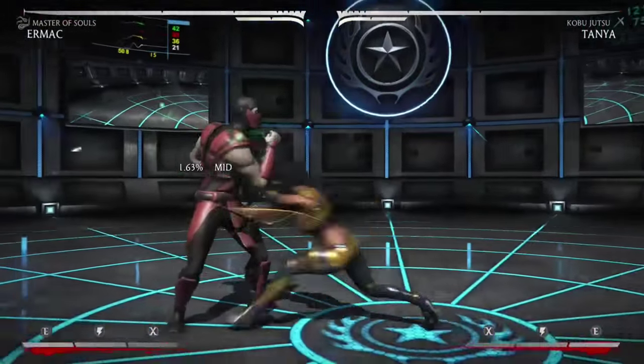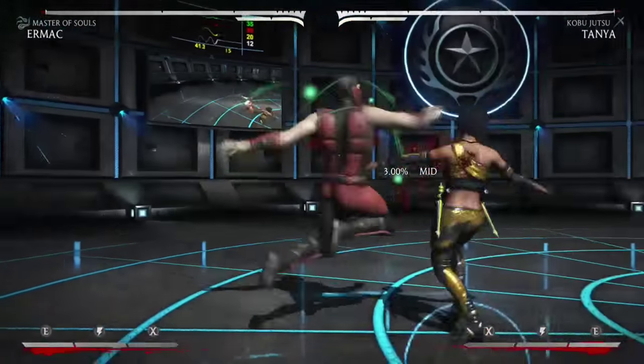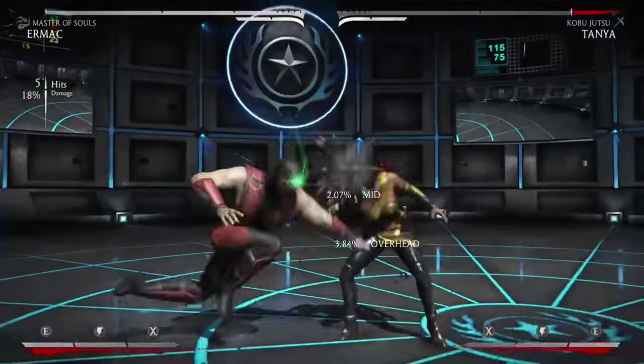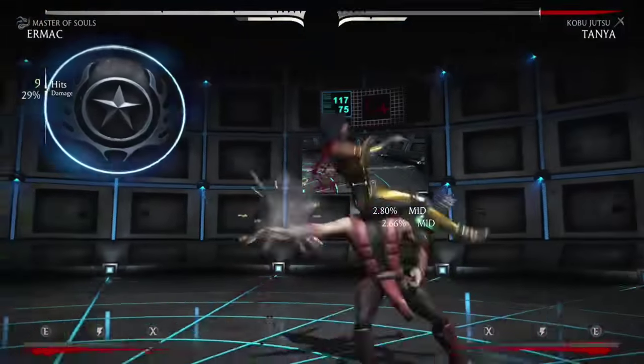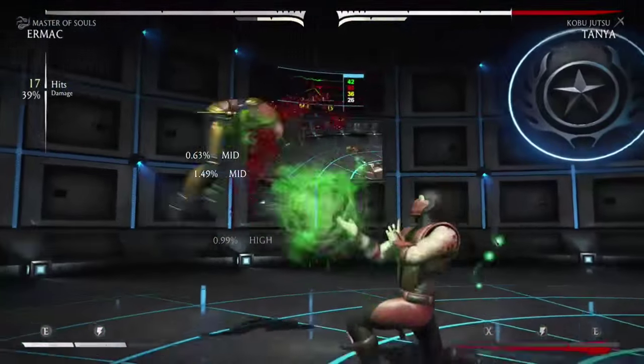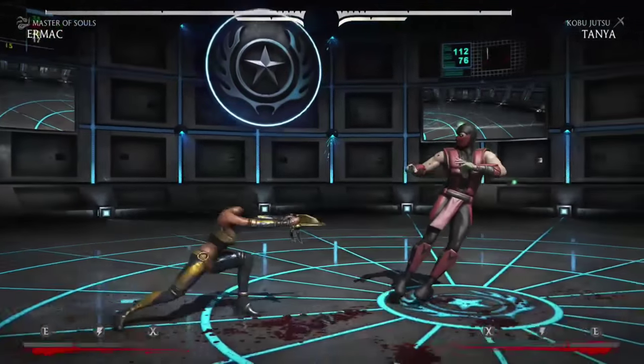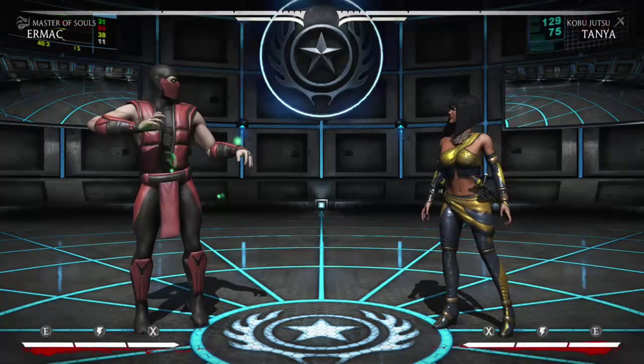I just switched to Ermac. Watch — you can see she's blocking. Even Ermac can punish Tanya. Don't let her get away with those rekkas. You literally just have to read that stuff, don't let her do it. You can beat her if you just practice timing this.